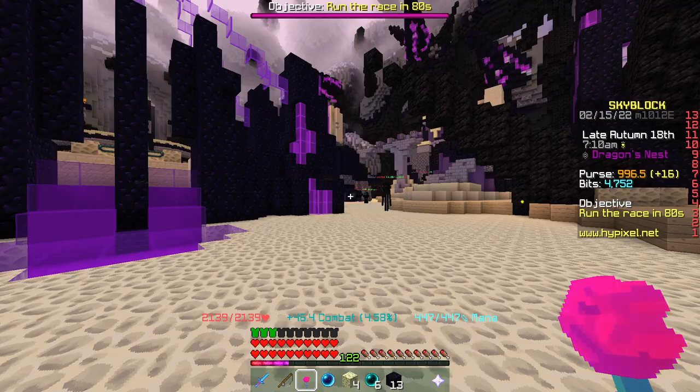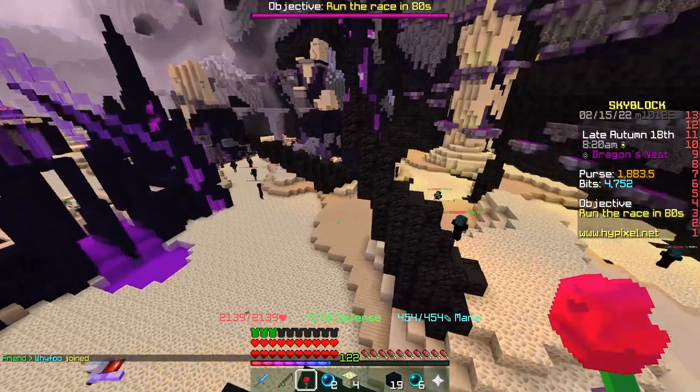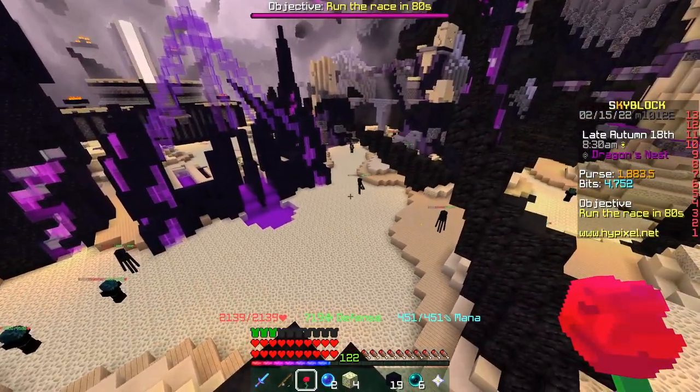From there it's just as simple as running around and going for the zealots. You'll always get the annoying people who sit up here with a frozen scythe or a precursor eye, beaming every single zealot before you can get to it, but it doesn't have to be that complicated. Just use a flower of truth, get a godpot and get some decent armour and you'll be good to go.